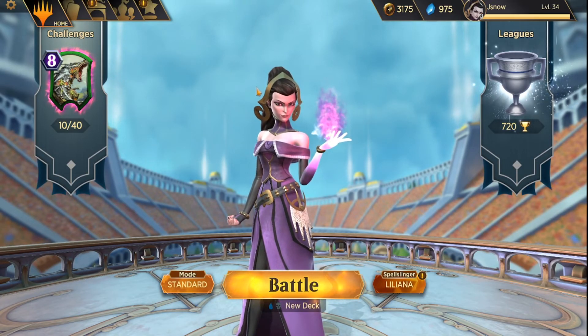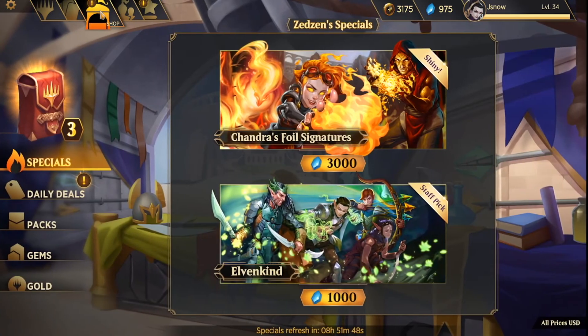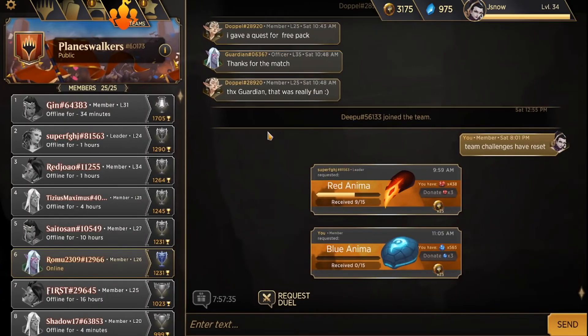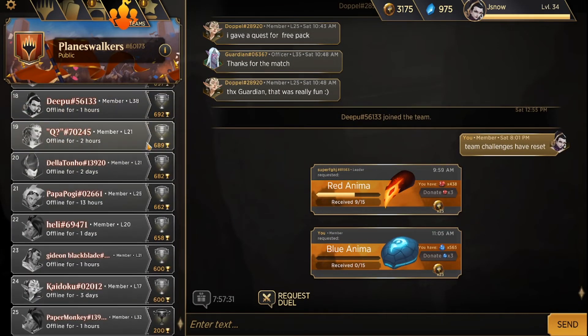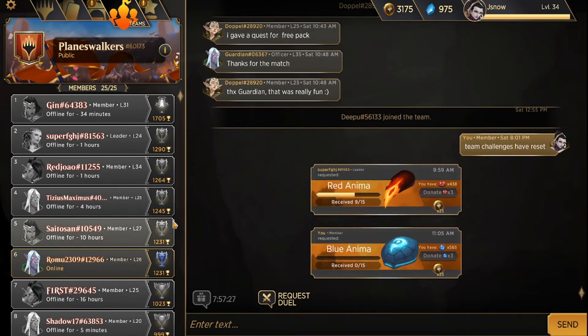Definitely very worth it to join a group. I didn't do it when I first started because I was like, what's the point? But you just got to find an active one. I definitely recommend getting to Silver or finding one that has a Discord and joining that. Without teams, the crafting system is absolutely horrendous — it's just so slow. But with a team, you're able to get crafting done, and you can also chat and do other stuff.